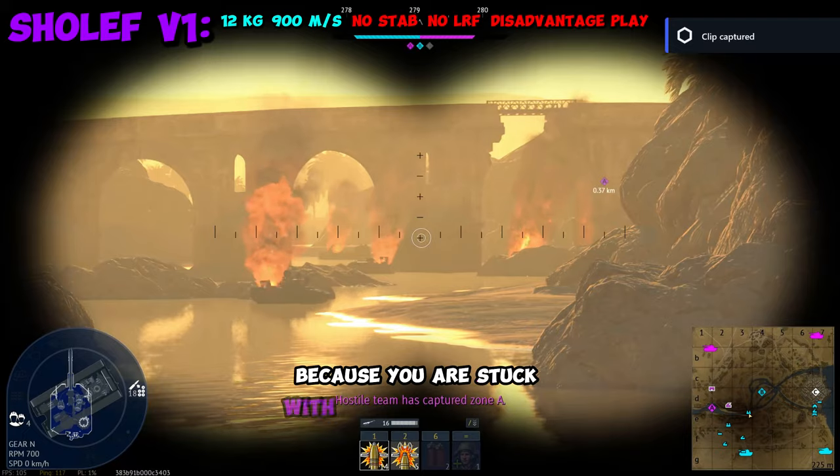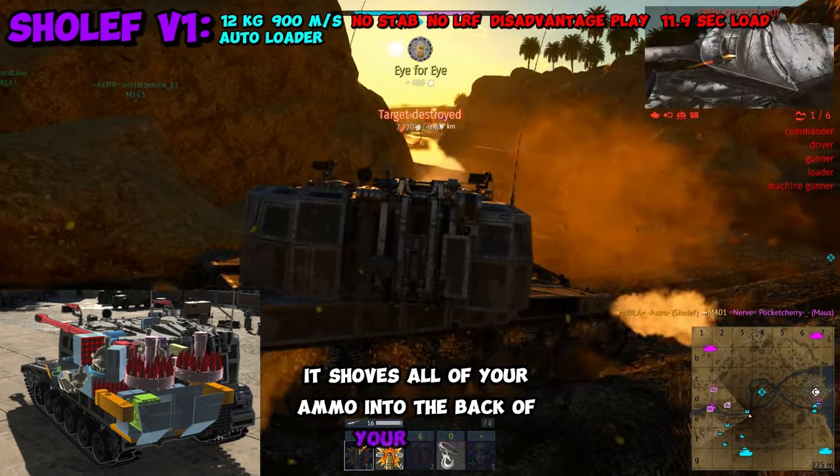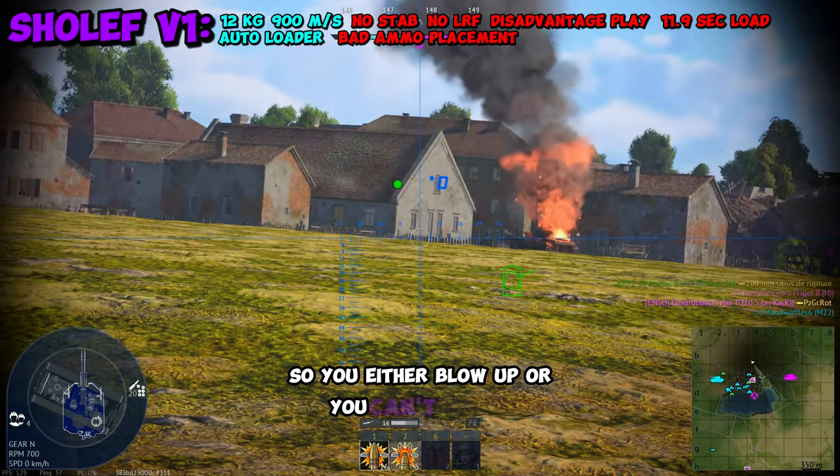And even that's kind of hard because you are stuck with an 11.9 second autoloader. It shoves all of your ammo into the back of your turret in a little drum magazine that always ends up getting domed somehow, so you either blow up or you can't reload.